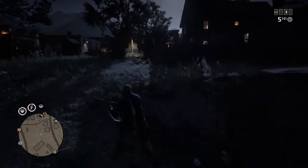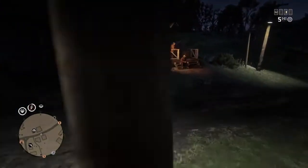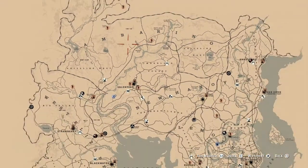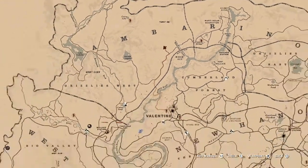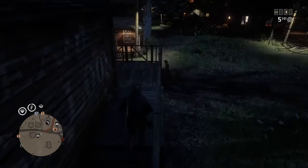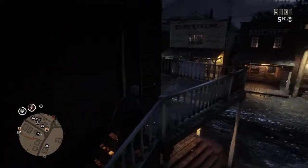Hey guys, welcome back to another Red Dead Redemption 2 Online video. Today I'm doing a glitch — it's kind of like the other ones I've done, similar to Manzanita Post, Coulter, Valentine. It's quite simple. It can have up to eight things there, and unless the coin is there on the day cycle, it's not guaranteed, but the eight other collectibles are guaranteed to be there.